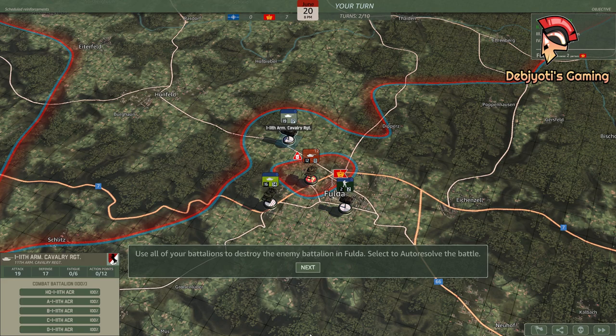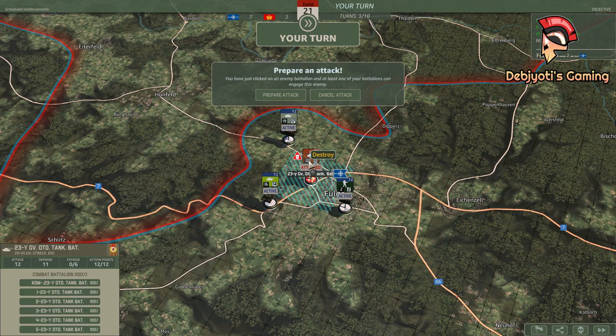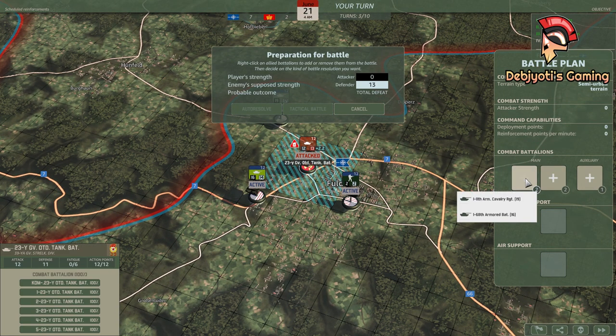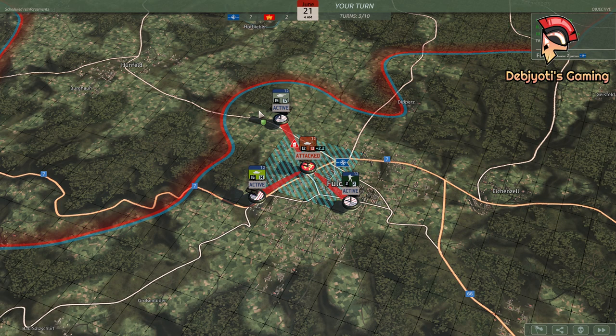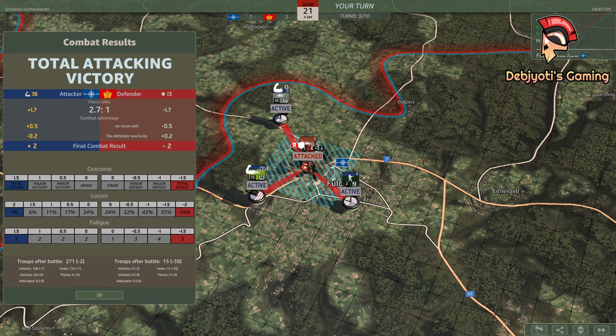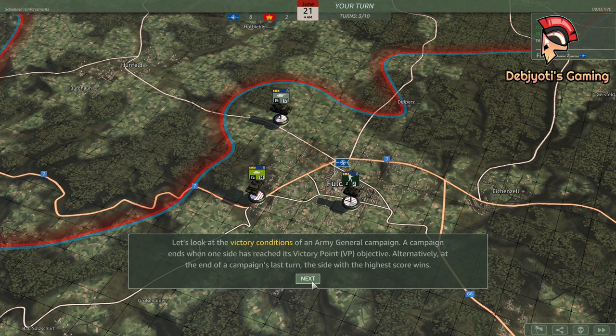Use all of your battalions to destroy the enemy battalion in Fulda. Select to auto-resolve the battle. Excellent news, General. Fulda is ours again. This should throw a wrench into the Warsaw Pact operations. Let's look at the victory conditions of an Army General campaign.